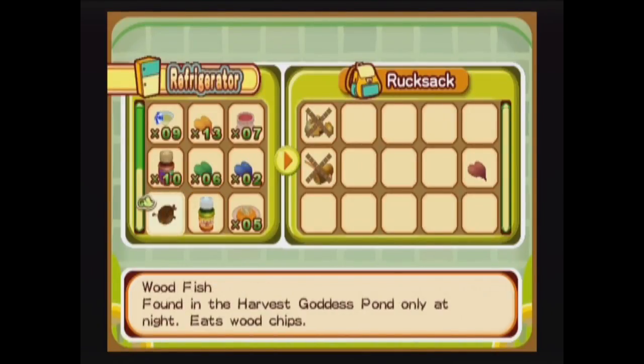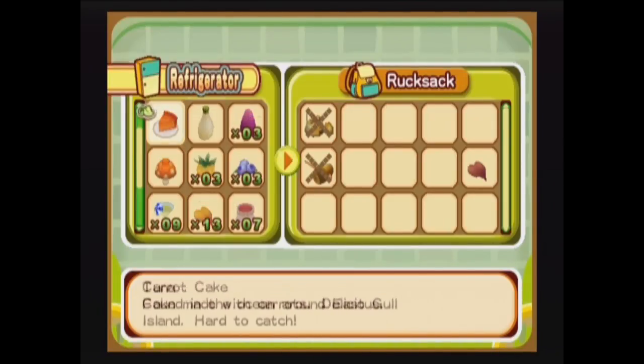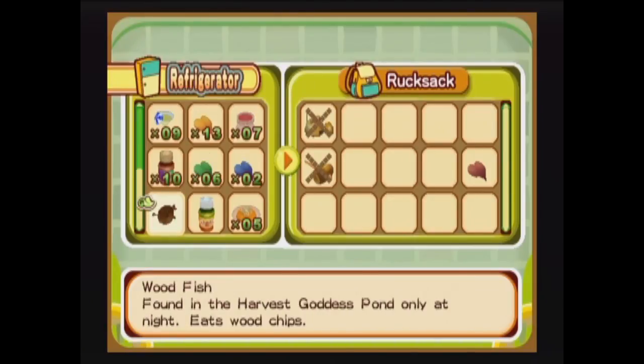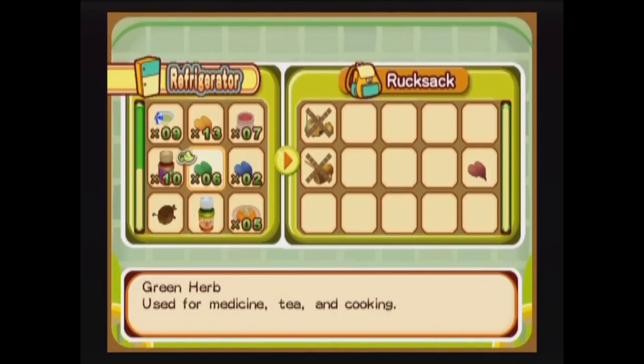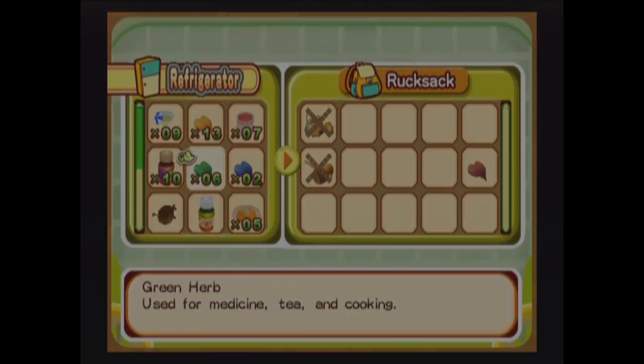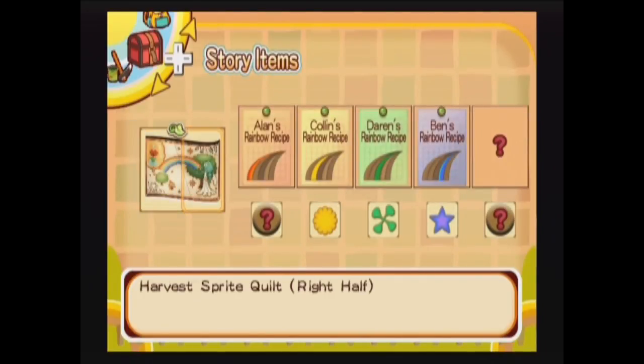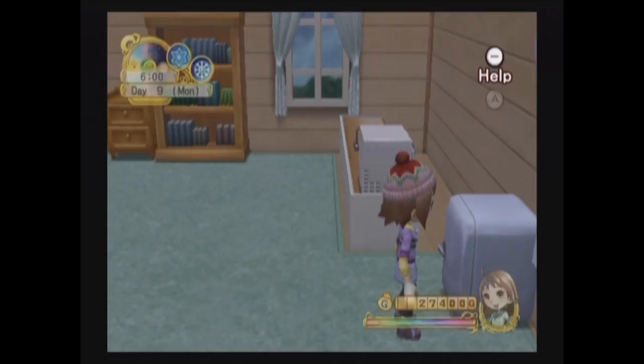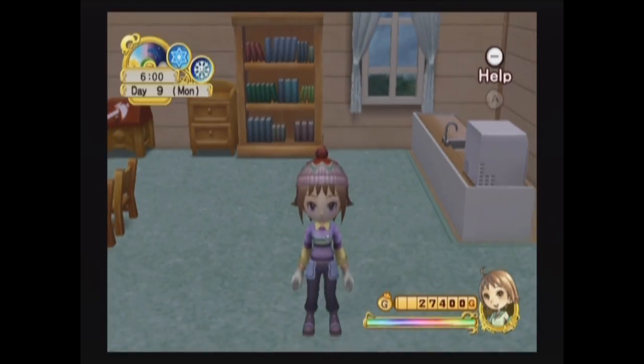So currently I'm only missing one ingredient for Alan's rainbow. I had said that we had every ingredient necessary for the rainbow in the last video, but I was actually a little bit confused. I thought that we needed the green herb for his rainbow, for our green ingredient. But if we scroll down to the story tab and look at his rainbow recipe, you'll see here that it's actually something called a greed bell, and I couldn't figure out what this greed bell item is.